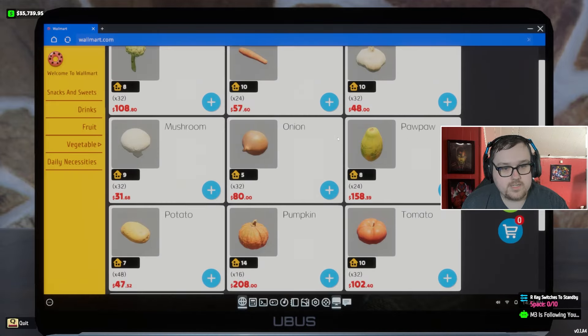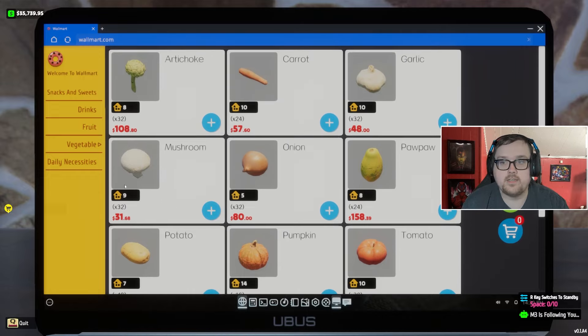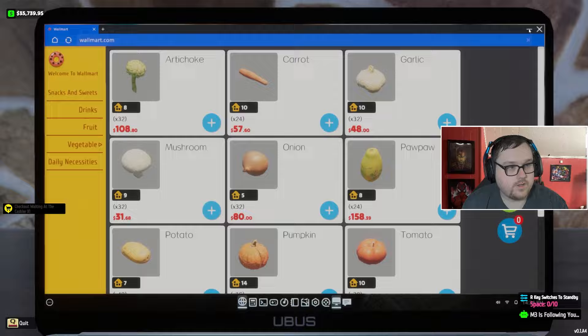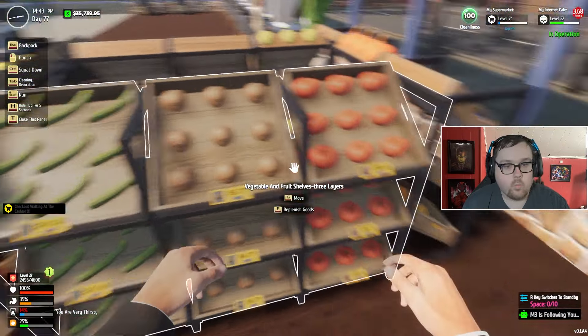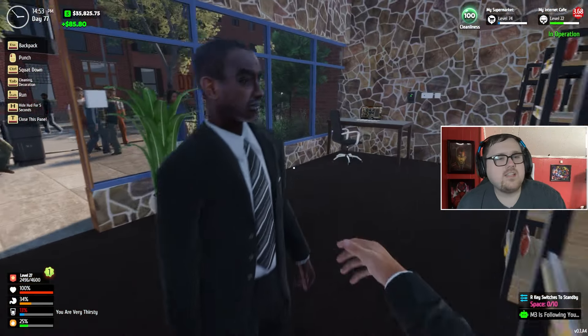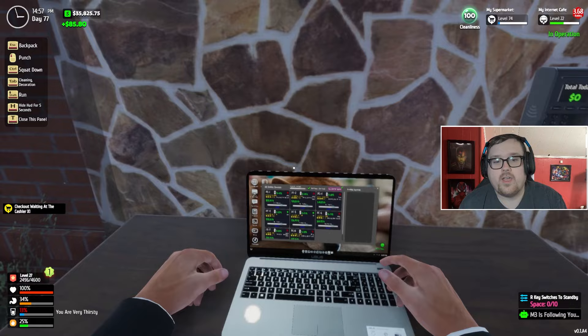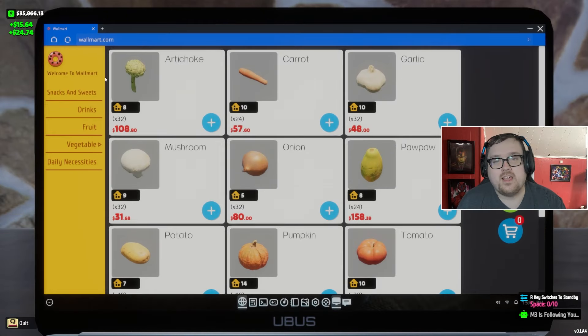We're on veggies — three, six, nine, ten — so we'll need 10 stands for the veggies. The way I'm doing this is each whole stand gets one product, so I don't have to worry about it for a while. It's not even efficient, it's just the way I'm doing things. If you want to do something different, that's perfectly fine.